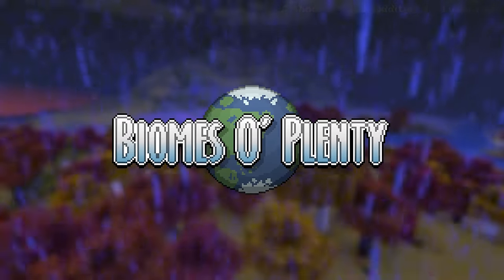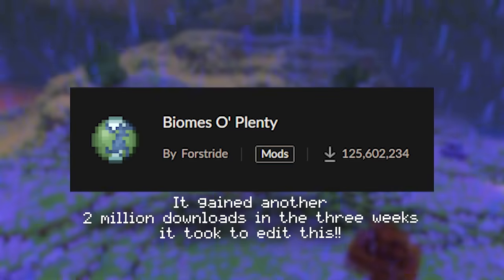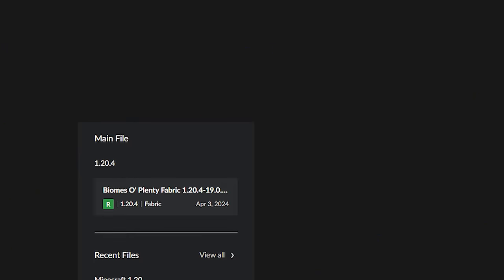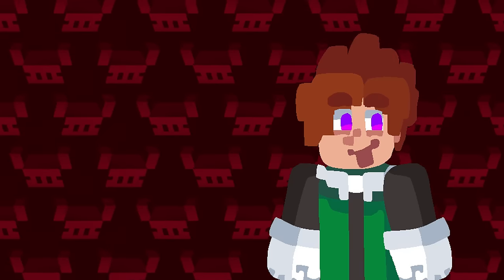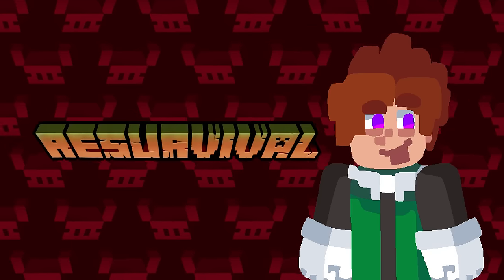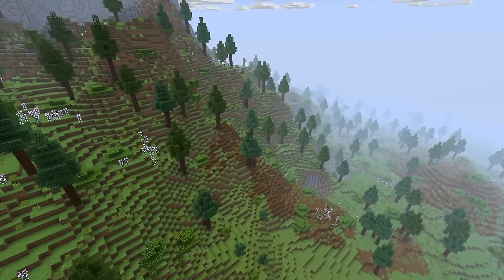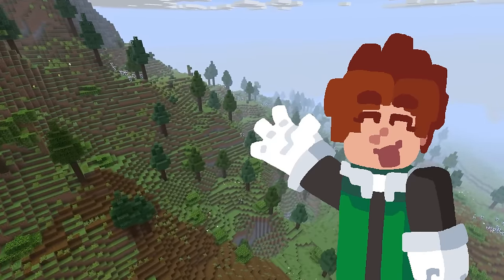Biomes-A-Plenty is one of the most popular Minecraft mods of all time. As of recording, it's sitting at over 123 million downloads between both Curseforge and Modrinth. Originating in 2015 on versions 1.8 and 1.7.10, Glitchfiend Mods have continued to update the mod to this very day, all the way to 2024 on version 1.20.4. In this video, I'm going to be ranking each and every biome available in the mod on version 1.19 — the native version I developed my own modpack, Re-Survival, on. My hope is that it'll act as a comprehensive overview for both mod players and modpack makers.